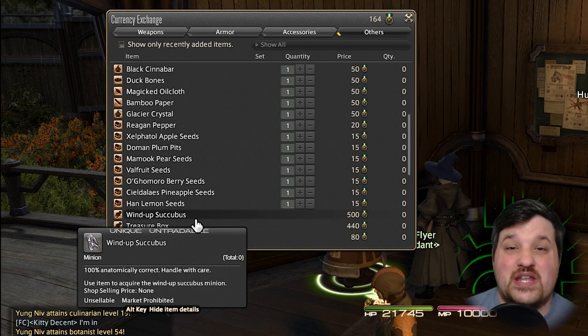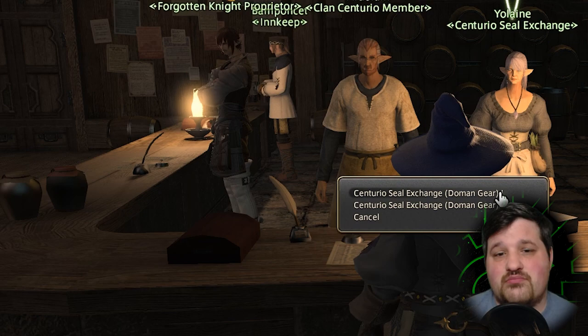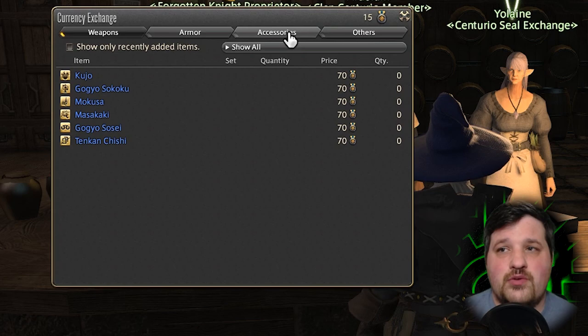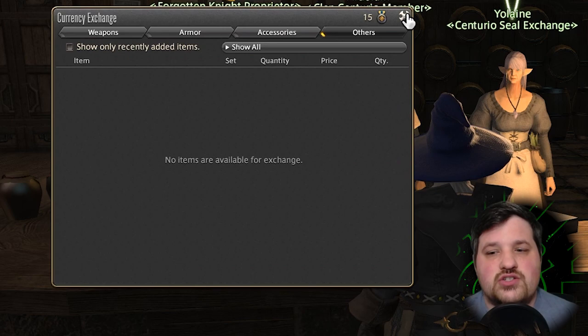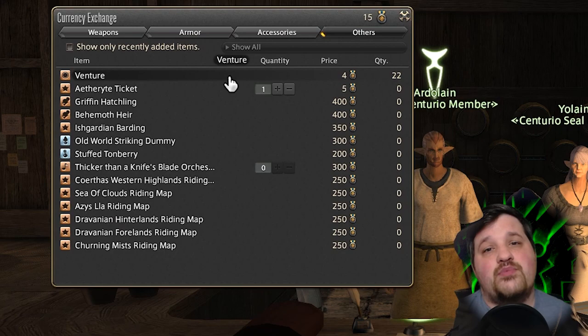In general, what do you get? From the seals and turning them in, the main things that interested me were the Glamours and the Minions. But just for those themselves, I wouldn't say it's worth it. The bigger reason and purpose of hunts is for experience and a little bit of gil. DPS queues in this game are rather long, and you need something to fill your time while waiting for a dungeon or roulette. You can fill that time doing fates, leve quests, or other things — and hunts are something else you can do for some experience and to add a little bit of variety to your gameplay.